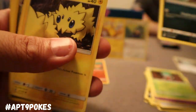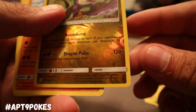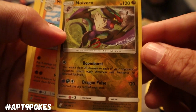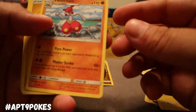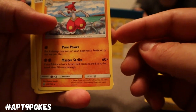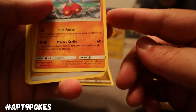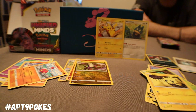We got Purrloin, we got Joltik, we got that Reverse Holo Noivern. I definitely like that Noivern with the Boom Burst — for a colorless it does 20 damage to each of your opponent's Pokemon. And we got Medicham as the rare — it's got Pure Power: put four damage counters on your opponent's Pokemon any way you like for one fighting.